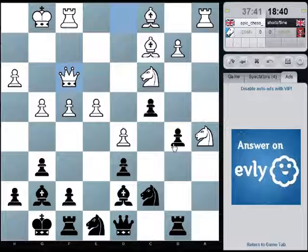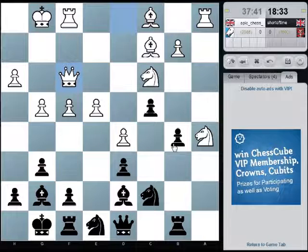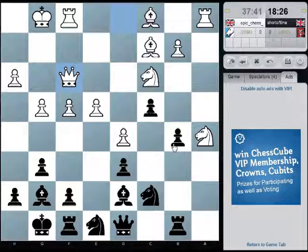Queen f3. It's almost like he's playing for f5, but I've never thought f5 would be particularly good for him, because he's kind of taking all the pressure off e5, which is where I think his natural pawn break ought to be. I've got the option of a cheap check here.